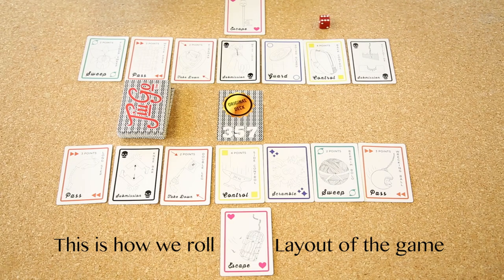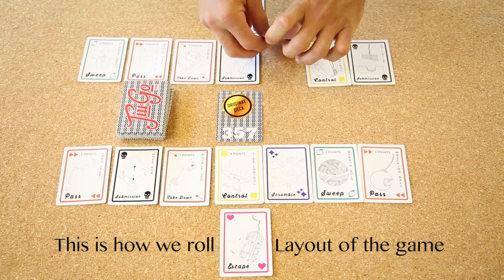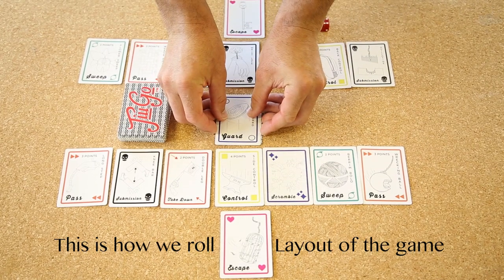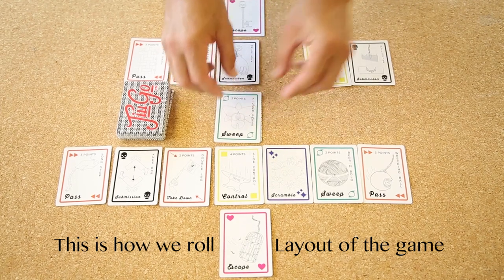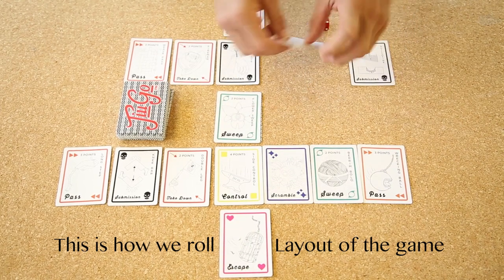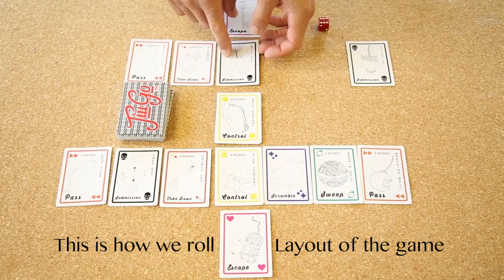Let's have a play. We open play with a guard, a sweep, a control, and a sub.